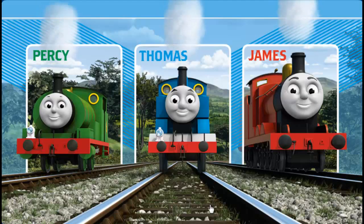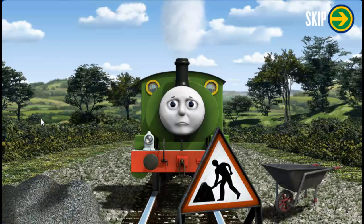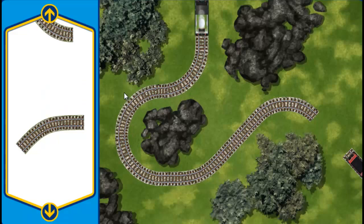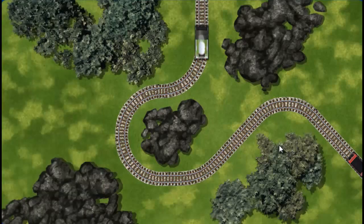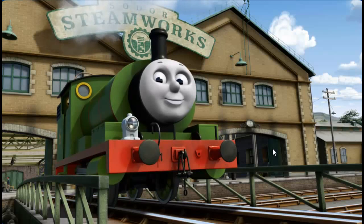Thomas and his friends are very busy making deliveries. Percy puffs and chuffs down the track toward Sodor Steamworks. Suddenly, his way is blocked by track repairs. Can you help fix the track so Percy will be on time? Make the repair using the track pieces. You've found one! Pick another section. You've found one! Almost done! You did it! Percy can now complete his delivery. Full steam ahead! Percy is arriving at Sodor Steamworks right on time thanks to your help.